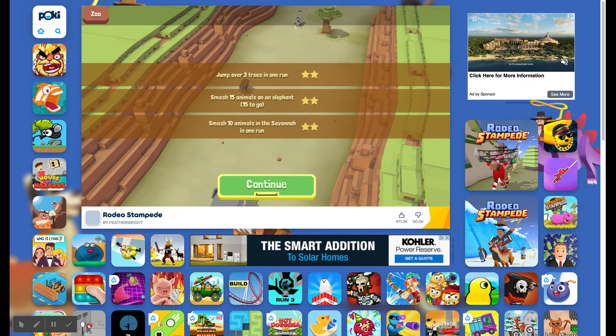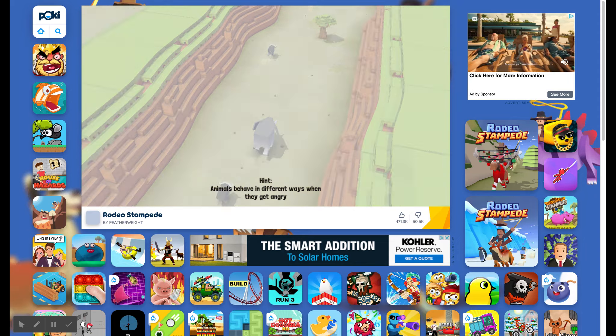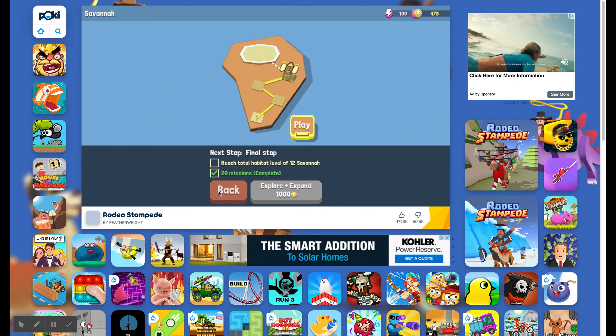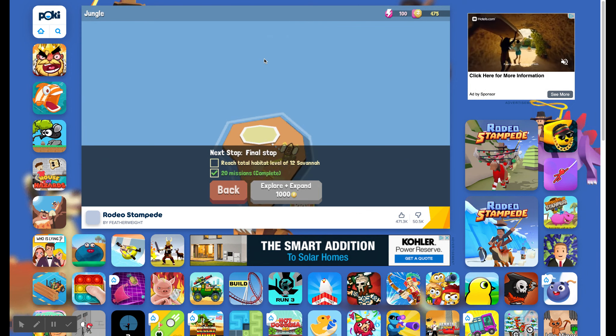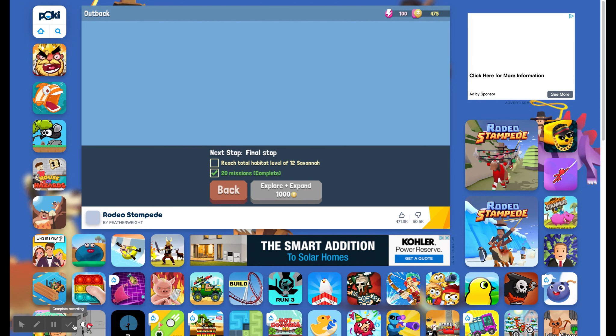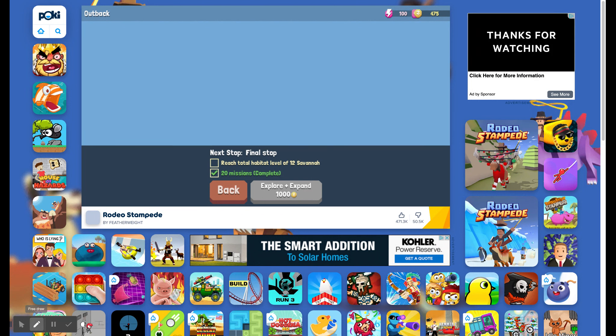I'm not going to do the ad because the ads are annoying. So the map here is where you expand. There's the jungle — it's invisible. The mountains — you can see them on the top. The outback — oh, there's kangaroos I guess, and dingoes probably. The outback, you can see it right there.